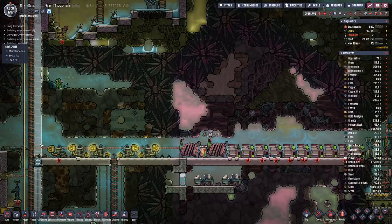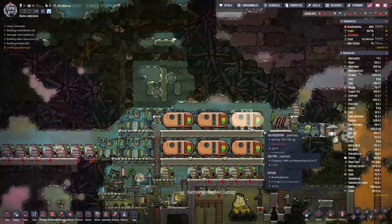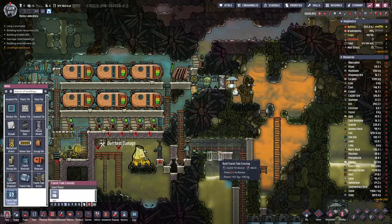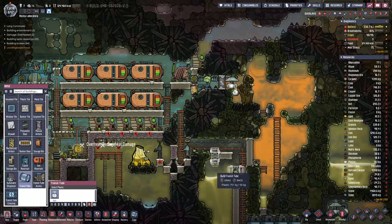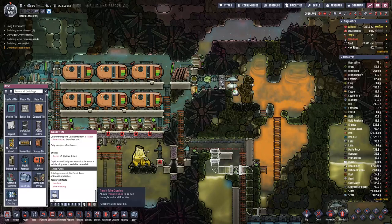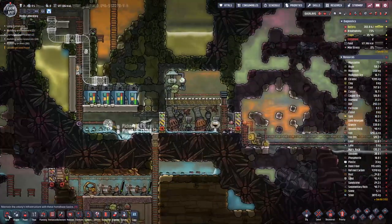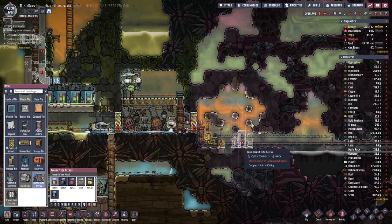The easy part with this pipe is this section here. Then we will have to go up and around and down here, but it gets tricky where it gets narrower. I'm thinking we will go through here, connect these two pieces, go there and place it like this, then come over here and somehow out on this side. Then we will have to go up here.